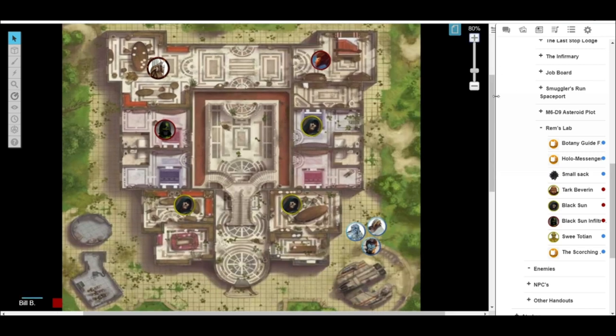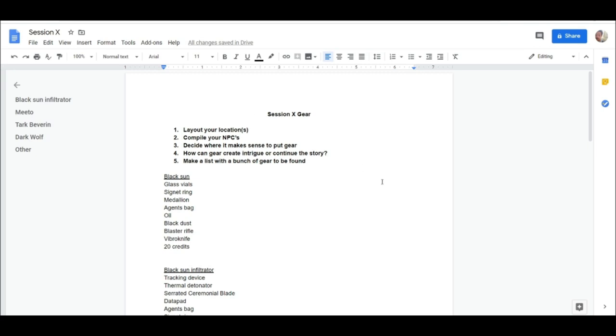Before going into it, a few people mentioned they don't want to use Roll20 — what can they do or how can they organize things outside of online play? The main thing I want to say is: take my ideas and methods and incorporate them into another way. For this I'm going to use a Google Doc to keep track of gear, but if you're playing in person, just have a piece of paper and write down your list.